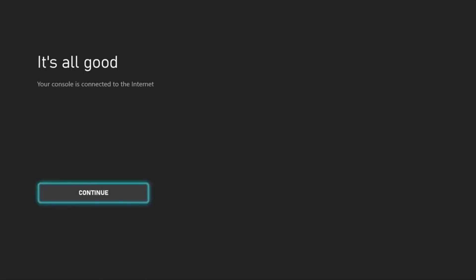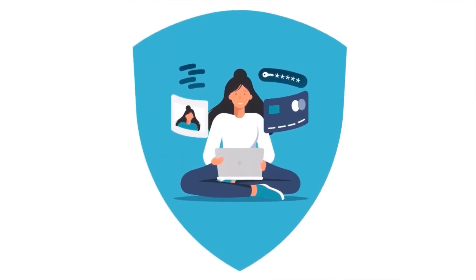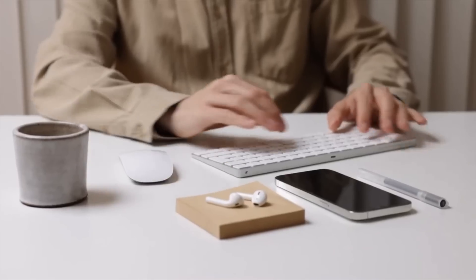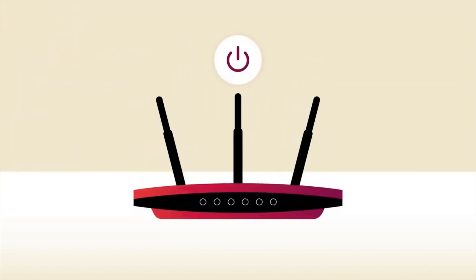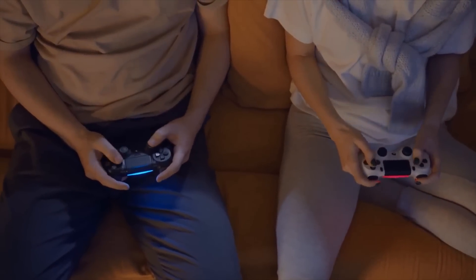Surfshark is our second choice and is truly just as amazing as ExpressVPN in so many ways. Speeds are fast, there are tons of servers to choose from, but the setup process is a bit more complicated. We're going to use the PC sharing method, but you can also use the router method if you want. We find the sharing method to be easy for everyone, including those who aren't tech savvy.